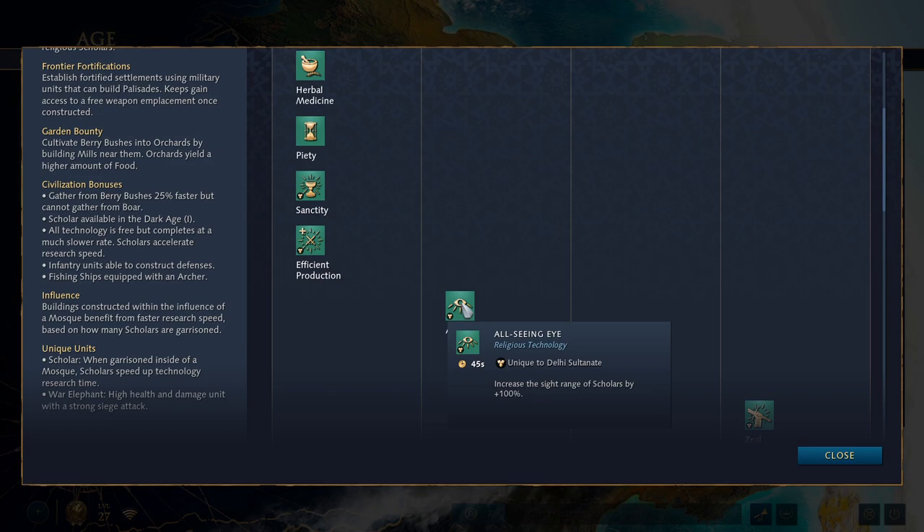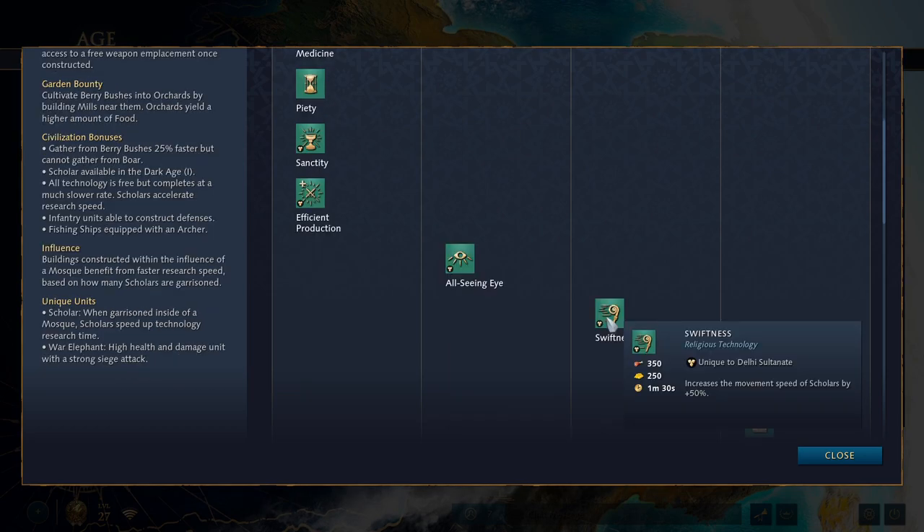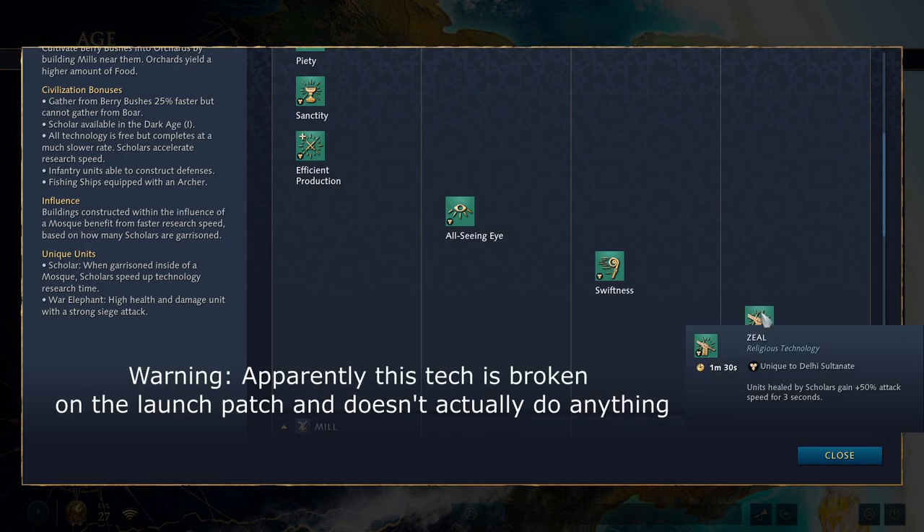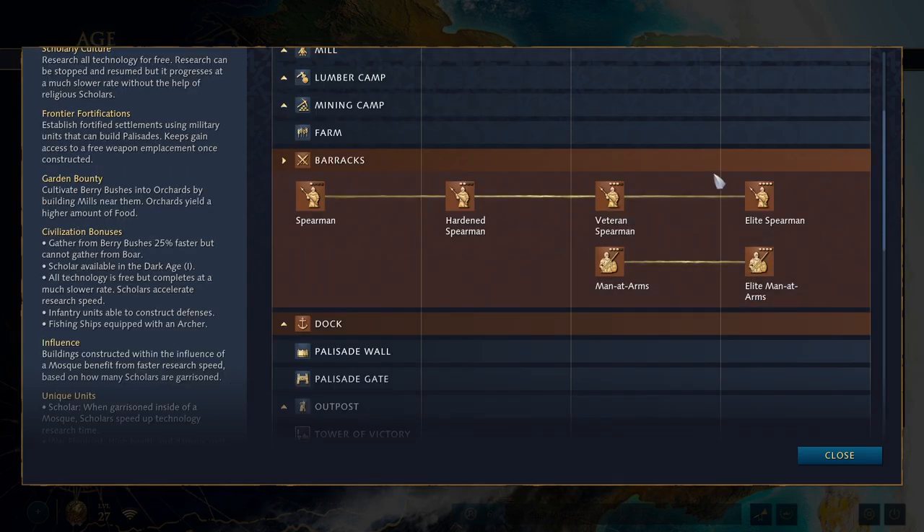In Feudal Age you get the All-Seeing Eye, which increases the sight range of scholars by 100%. In Castle Age you have Swiftness — ignore the price tag, it doesn't cost anything — which increases the movement speed of scholars. Always nice to have movement speed on a slower unit. In Imperial Age you get Zeal, which increases the attack speed of units healed by the scholar by 50% for three seconds — like an upgraded version of the English network of castles. At the barracks, other than being able to build defensive structures, everything is completely generic.